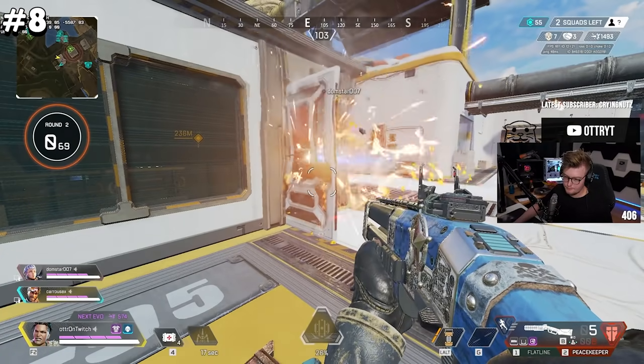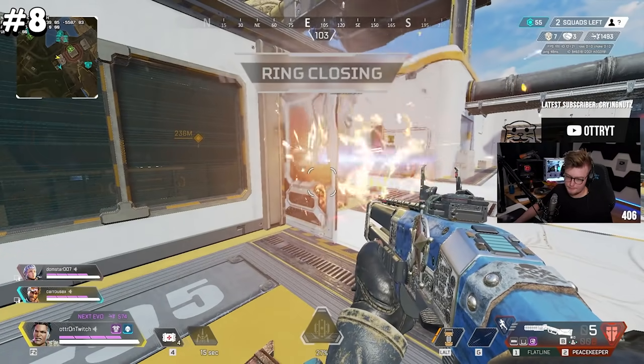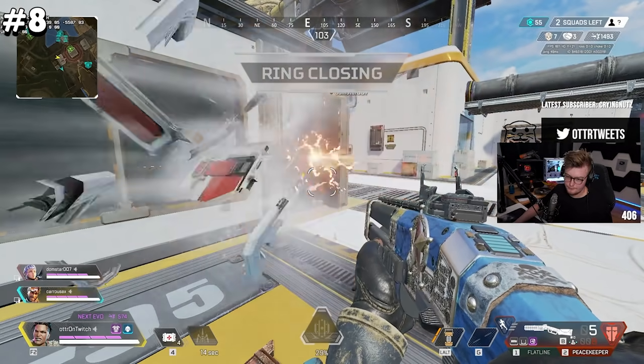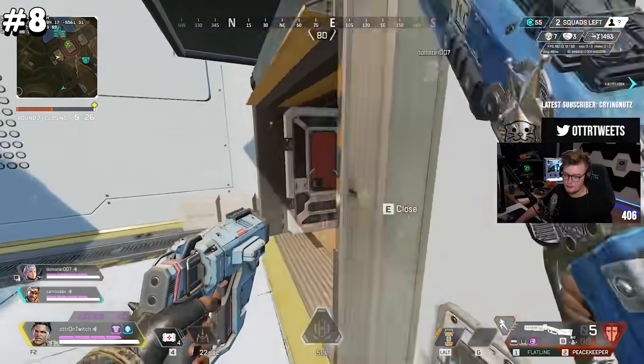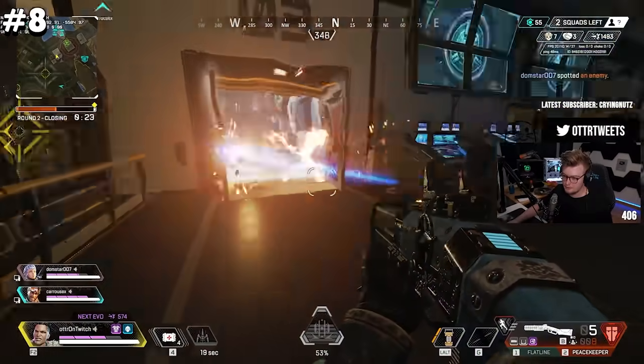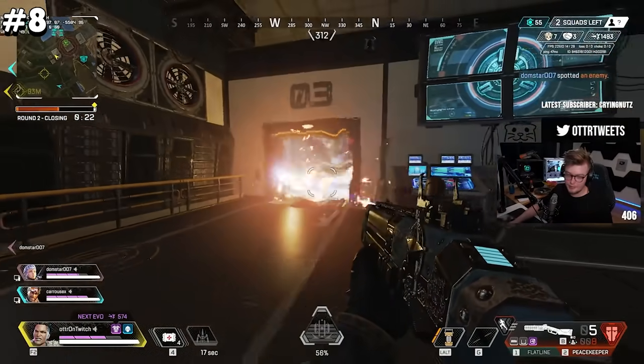Maggie's riot drill can be stuck to doors. The flames will break through and slowly break the door, and hurt you if you're on the other side. If you are blocking a door that gets stuck by the drill, be careful how you move out of the way, because Maggie can open that door or shoot it open and the flame will swing right in your direction.